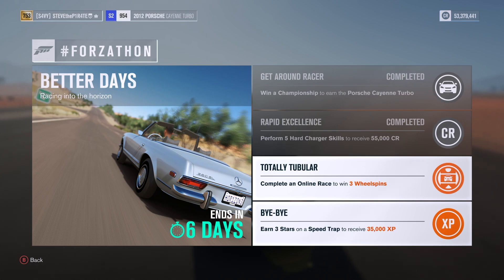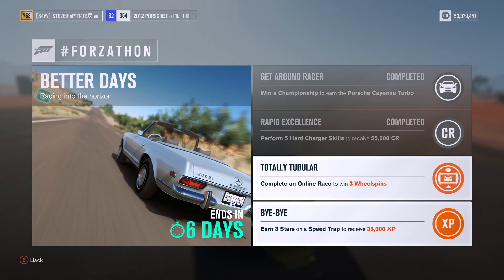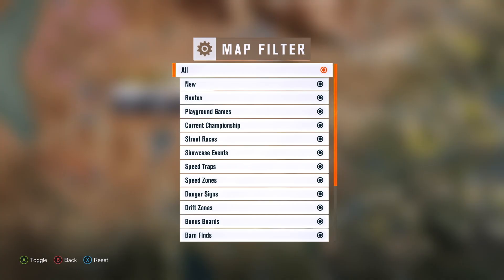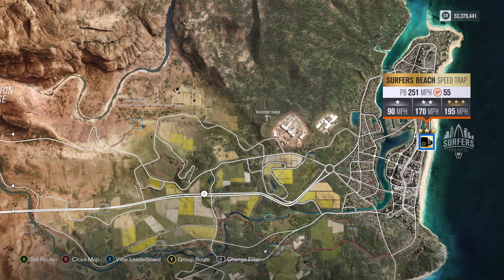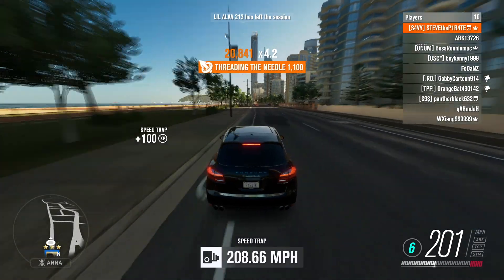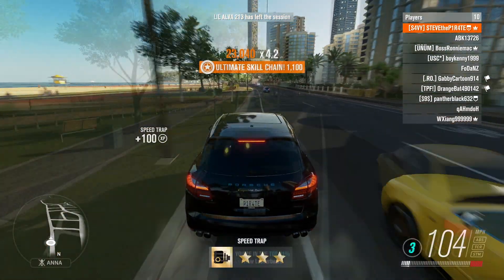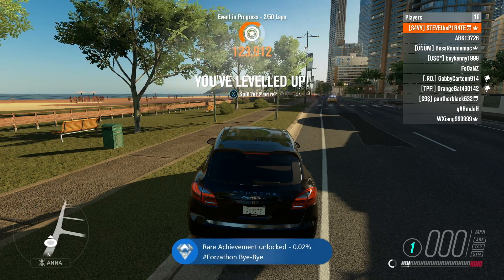Last thing we have is Bye Bye — the last ever Forza Horizon 3 Forza-Thon achievement. Earn three stars on a speed trap to receive 35,000 XP. Head on over to your map and use the filter option to select speed traps. This will show all the available speed traps that you have unlocked. By far one of the easiest is Surfer's Beach speed trap — you need to get a speed of over 195 miles per hour. Three star any speed trap to bag yourself 35,000 XP.